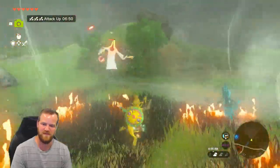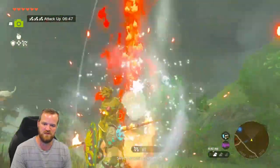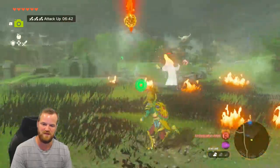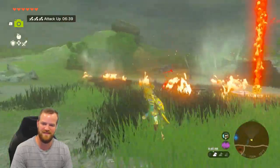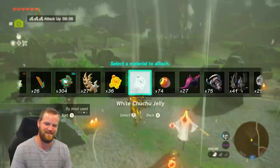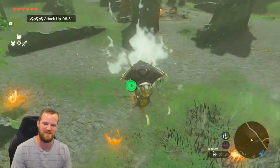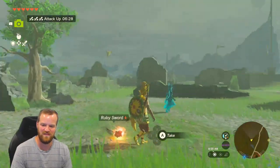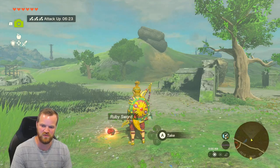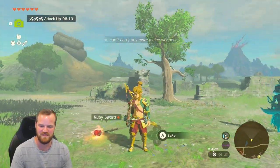Let's see — where are you? There you are. Okay, now I'm really struggling to end this. There we go — white Chuchu jelly, slowing down time, one hit! He didn't have the full magic rod, but he did have the ruby sword, which is cool. Don't have any room for it, but that's how you defeat the fire Wizrobes.